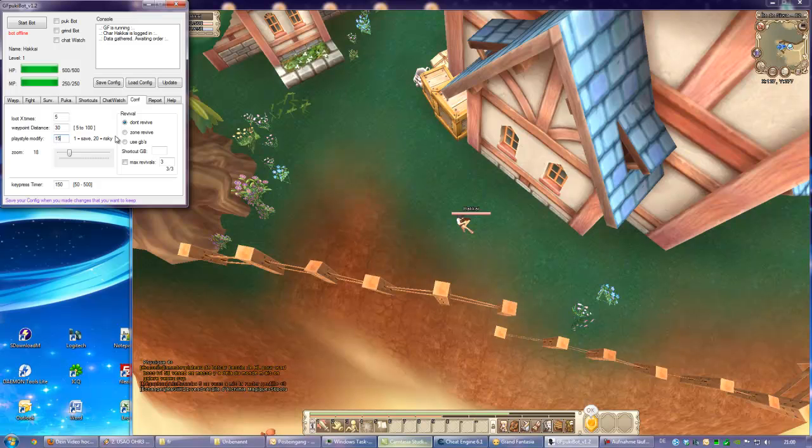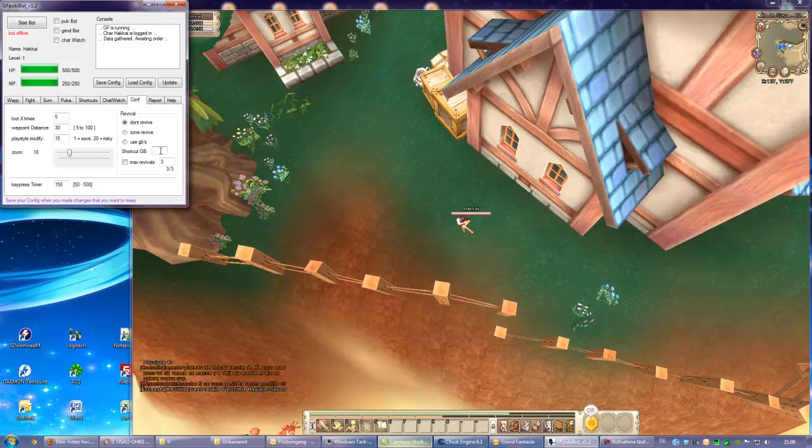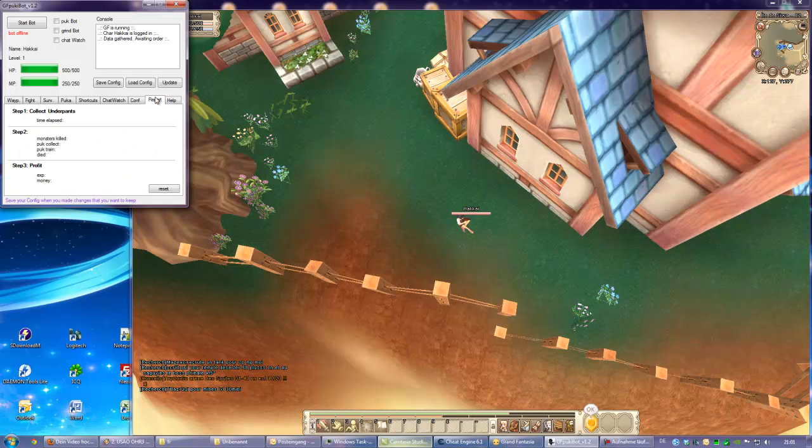You have the choice to do zone revivals or not revive at all. Use GPS — this is the resurrection stone — and put the shortcut for it here. You can say how often to revive in the game, because it can happen that your weapon gets destroyed and the bot will just lose XP because he dies and dies. You can put a max here like 3, check this, and then he won't revive again if he's dead three times. You shouldn't touch the keypress timer.